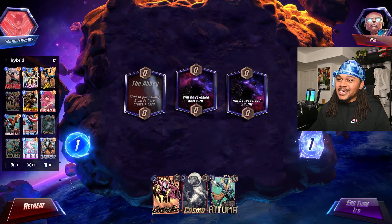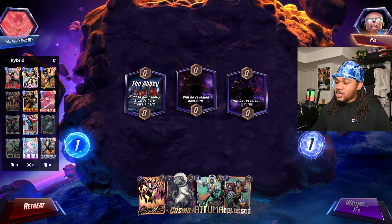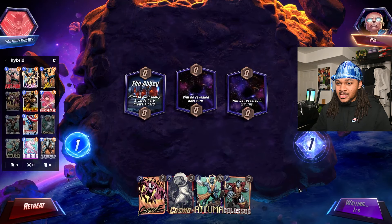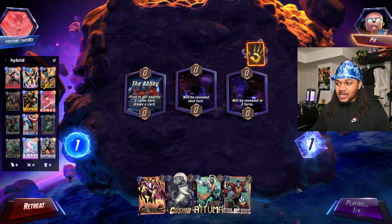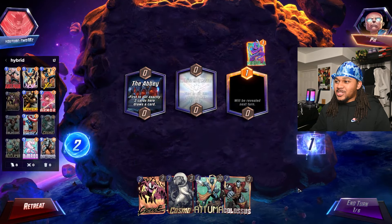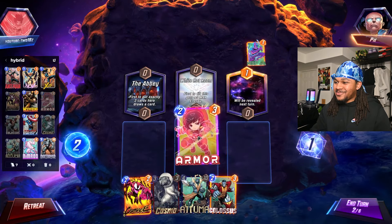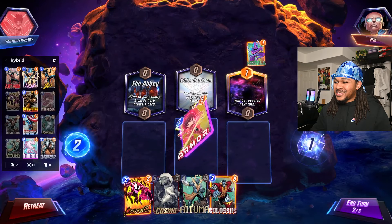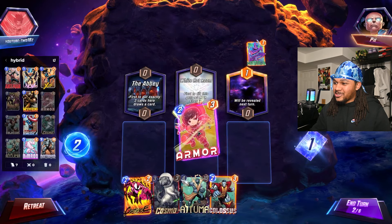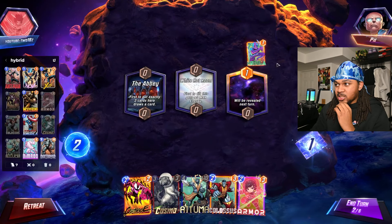It's almost like you want to run a Destroy deck, but at the same time you don't — you want to do everything in your power not to destroy your own cards. Right here, he has Nebula, but I kind of want to play two lanes because I'm thinking I really just want Armor, Atuma, and then Destroyer on the left side if we can pull it.